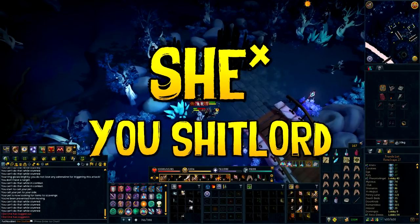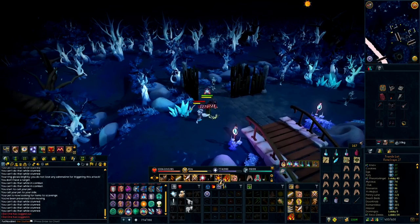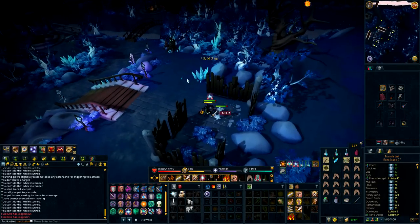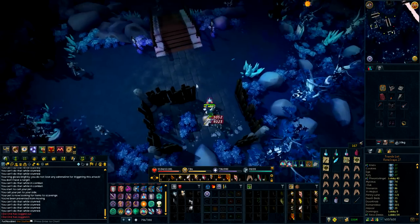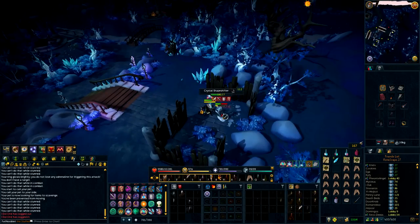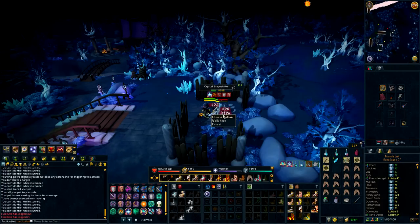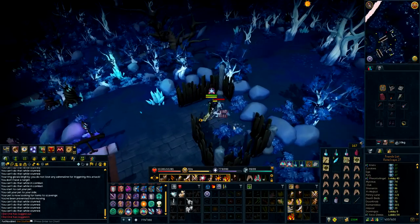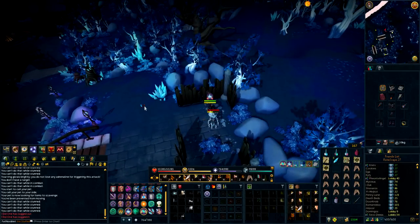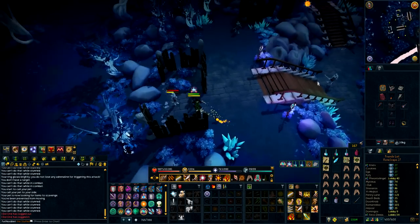Angoff has a store where you can buy crystal armor, which is level 70 tank armor. You can also buy the attuned version. The currency for the store is Tardian crystals, which are a guaranteed drop from the shapeshifters. I killed all of them using Torva, but I'd recommend using crystal armor — especially the attuned version — because the more pieces you wear, the more Tardian crystals you get.